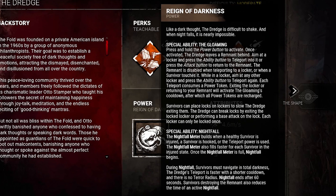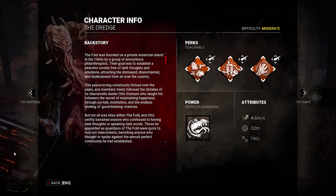It can be effective if you're working on a gen with lockers close by — you lock all the lockers and it's going to take a minute. Then the special ability, Nightfall: the Nightfall meter builds when a healthy survivor is injured, a survivor is hooked, or the teleport power is used. The Nightfall meter also fills faster for each survivor in the injured state. Once the Nightfall meter is full, Nightfall begins. During Nightfall, survivors must navigate in total darkness, the Dredge's teleport is faster with a shorter cooldown, and there is no terror radius. Nightfall ends after 60 seconds. Survivors destroying the Remnant also reduce the time of an active Nightfall. From a survivor point of view, it is very dark and super loud — kind of disorienting.